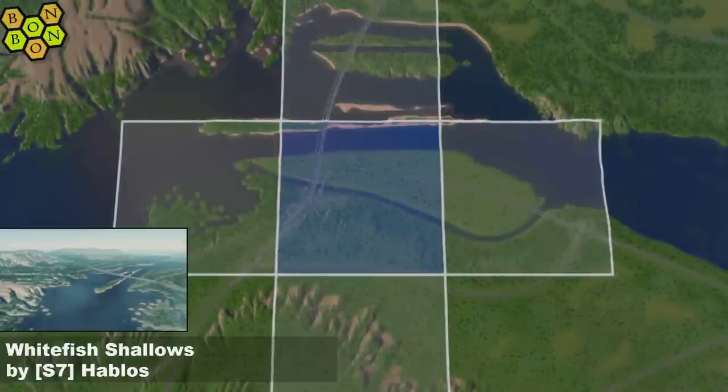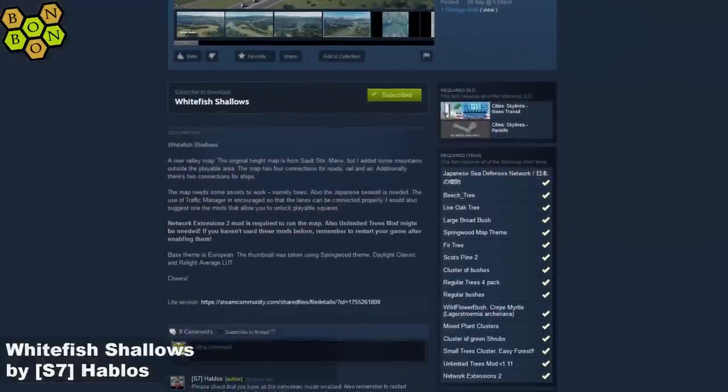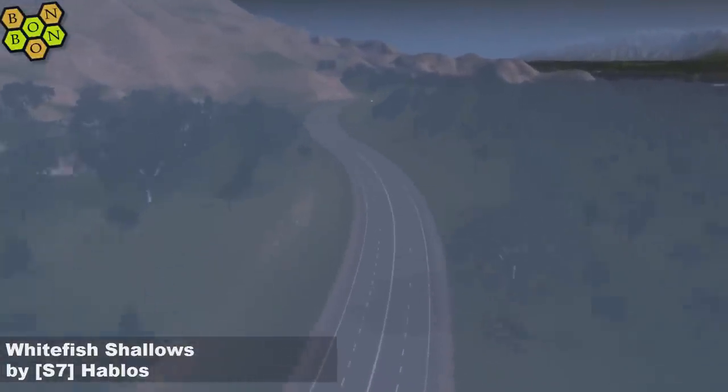There is your start square which looks very workable from up here. The resources look a little bit light — look at the ore, mostly used for painting, with the main clump of ore being quite tricky to get to. It's off to the workshop as a mass transit map, and apparently a park life map, although you can probably get away without park life. Network Extensions 2 is also required. Springwood is the theme, but I'm also using Springwood as the LUT because I misread it — I did go back later with the correct Relight average LUT to make sure I gave it the right star rating.